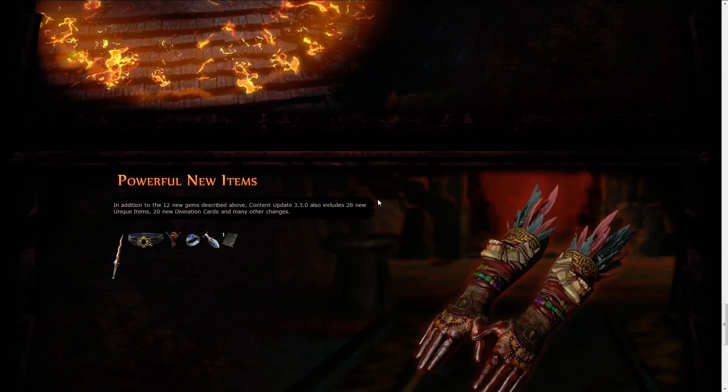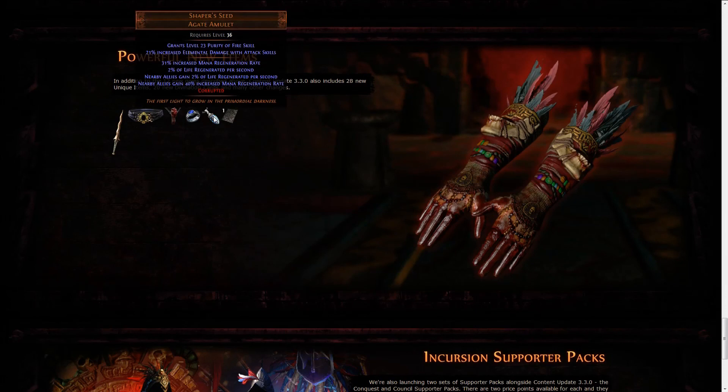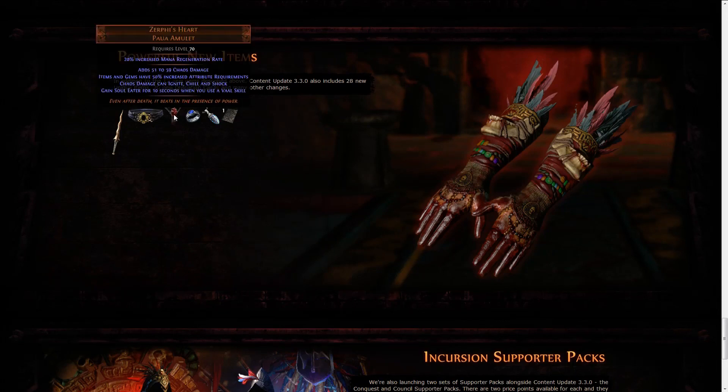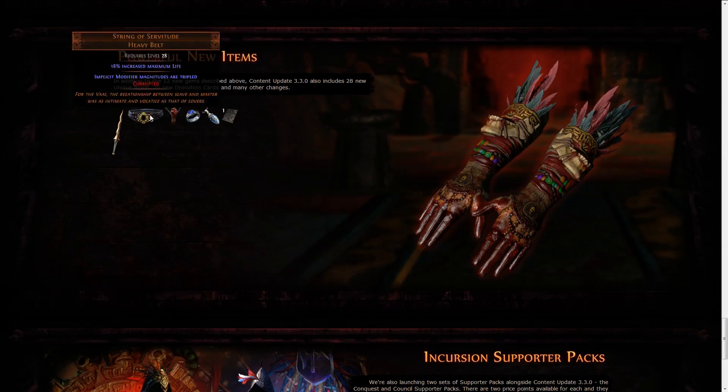It's definitely an incredible expansion coming our way. There are new powerful items as well — for example, an item with a double corrupted implicit. Also a new corruption where bleeding cannot be inflicted on you, and a new unique item where chaos damage can ignite, chill, and shock, and you gain soul liter when you use a Vaal skill, although items and gems have 50% increased attribute requirements. There's also a crazy belt with percentage increased life where implicit modifier magnitudes are tripled — basically a Belly of the Beast in a belt form, which is crazy.